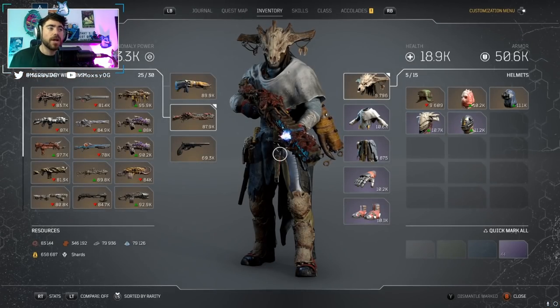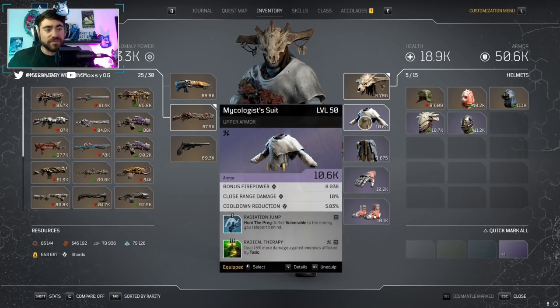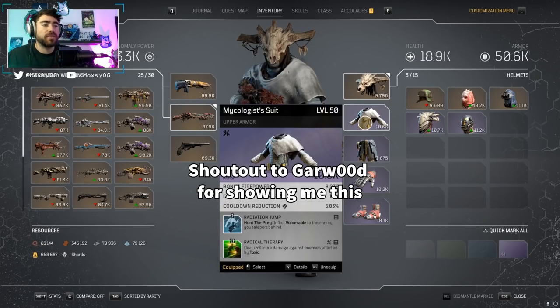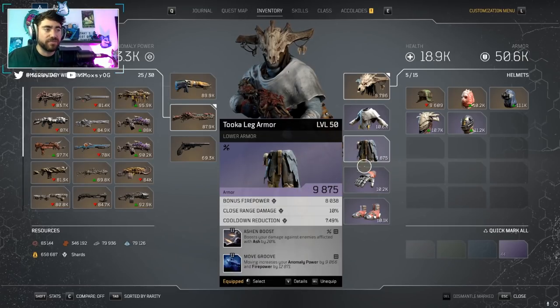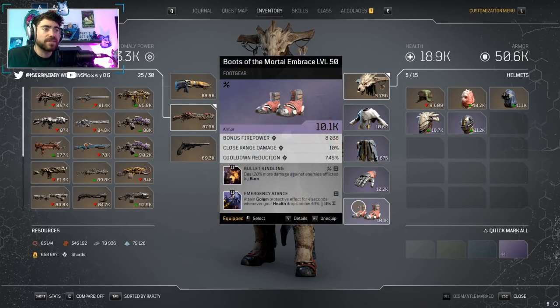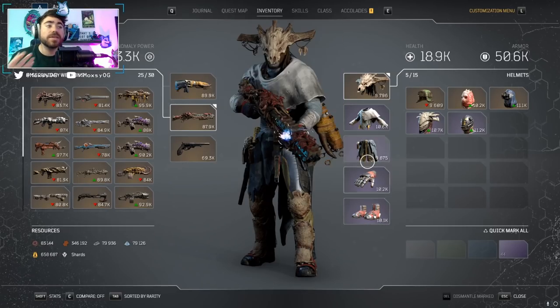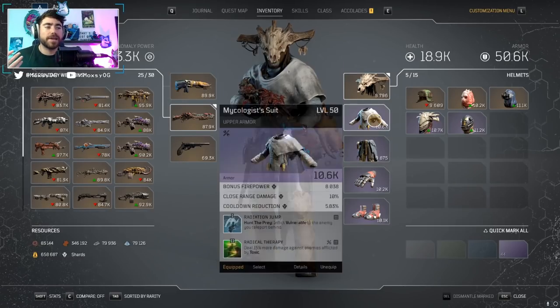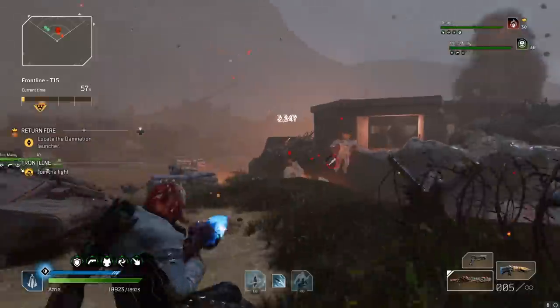What we found to be the most damage for these one-shots are mods based on status effects — things like Radical Therapy (more damage to enemies afflicted by Toxic), Ash Boost (more damage to enemies afflicted by Ash), and Bullet Kindling (more damage against enemies afflicted by Burn). These status effect mods are multiplicative with each other, and combined with perks like Captain Hunter, Personal Space, Twisted Fate, and Kingslayer, they will crank your one-shot damage up a ton.